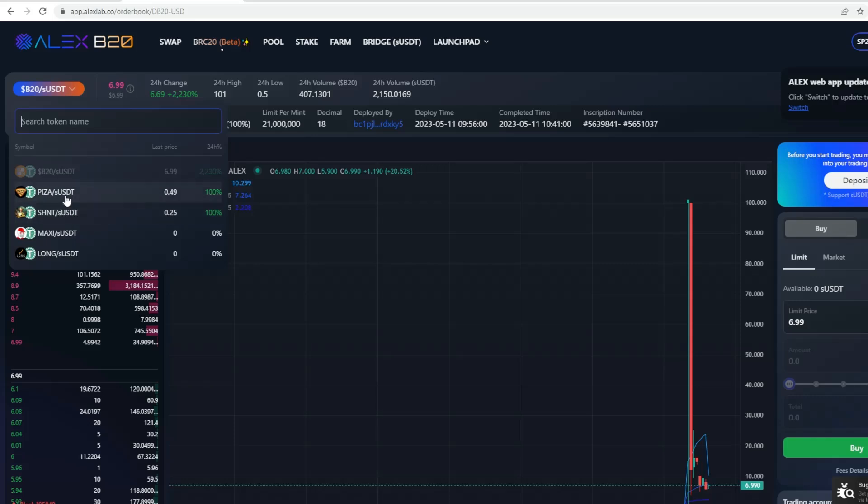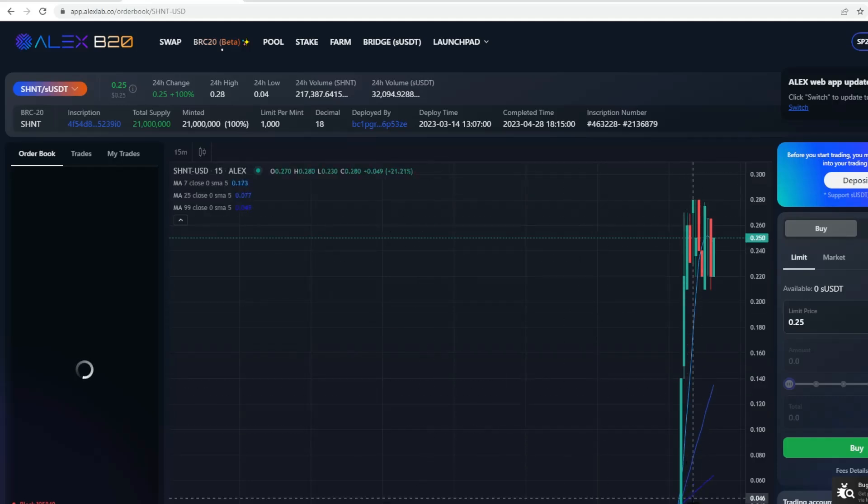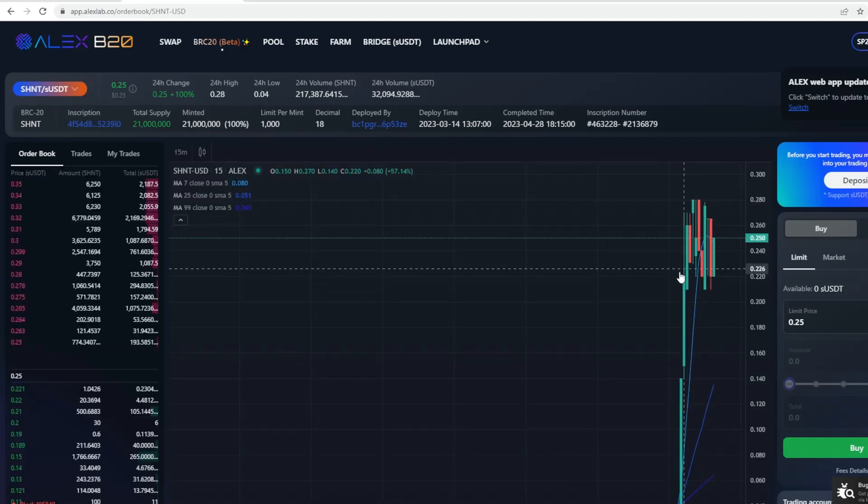If we pull down and look at the projects that have launched — Pizza has launched and SHNT has also launched. You can see this massive spike up, so there's clear demand from a price action perspective early in this space. Even if you're not going in heavy, the amazing thing about crypto is to just take action — bridge funds over to these new ecosystems and new DEXes, and really start playing around with this new technology. That's how you educate yourself and that's when opportunities arise.